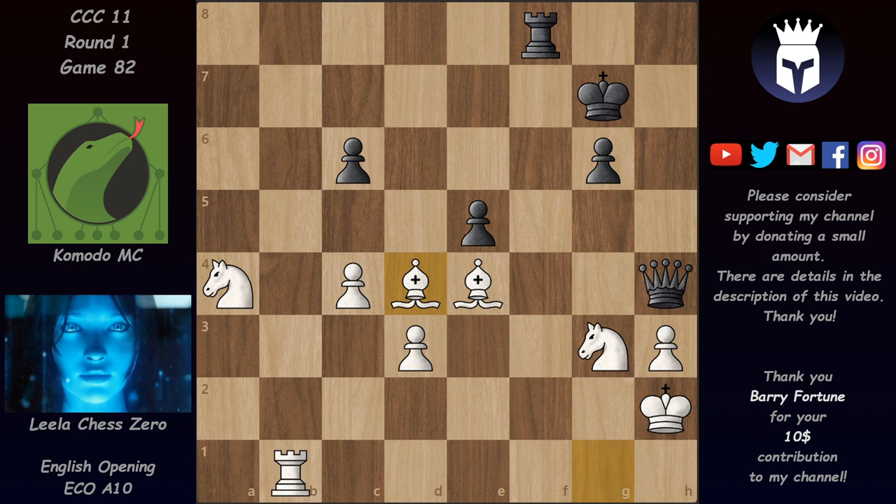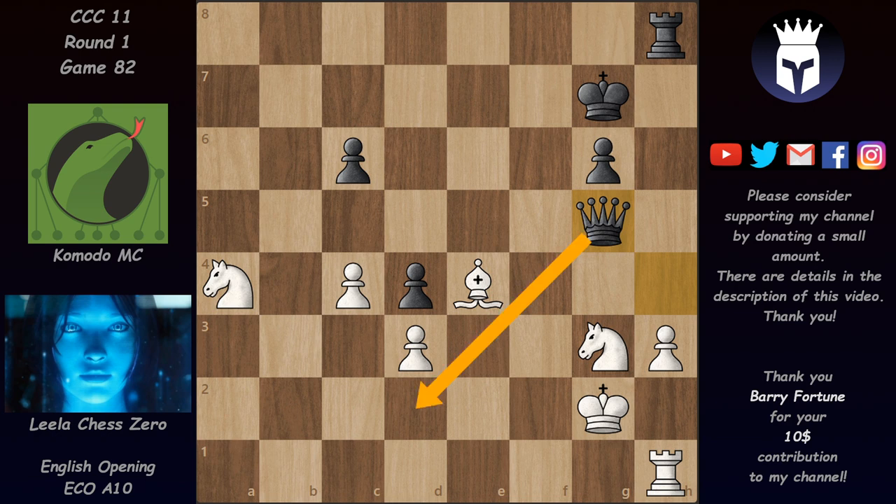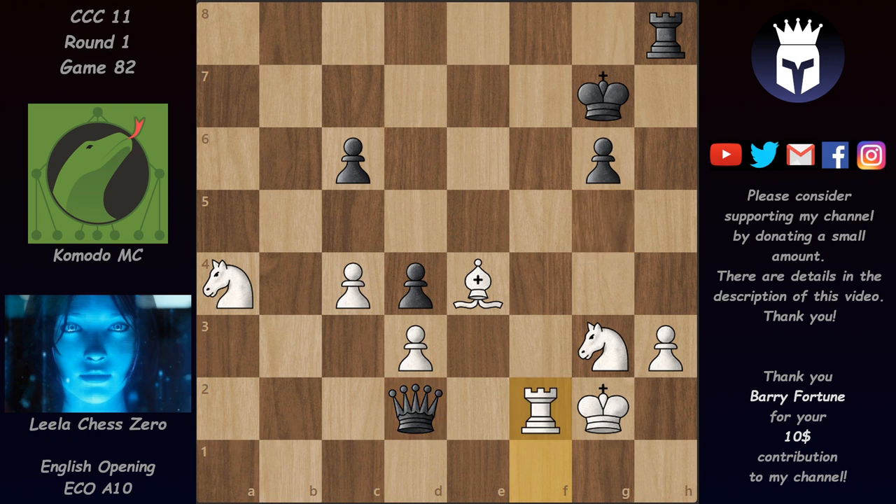Leela played Rook B1, with chances to get active and make threats while covering entry points E3 and E1 so the knight can't approach. KMC played Knight D4 trying to get into F3, which would be dangerous, so Leela takes out the knight. After E takes on D4, F2 is suddenly available for the black rook. Rook B2 would be an adequate active defense, but KG2 trying to cover F2 with the king would be a big blunder — after Rook H8, the white rook would be forced passive and black gets a very good position.